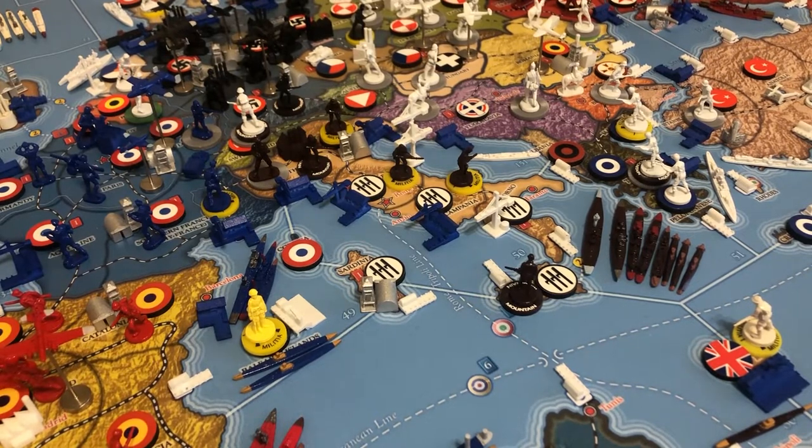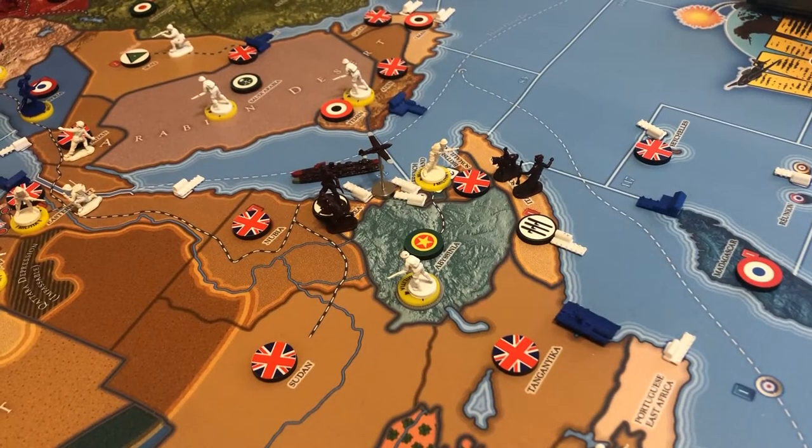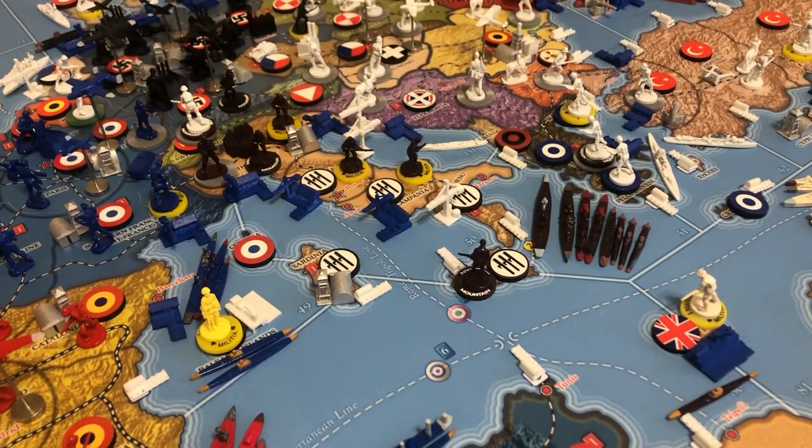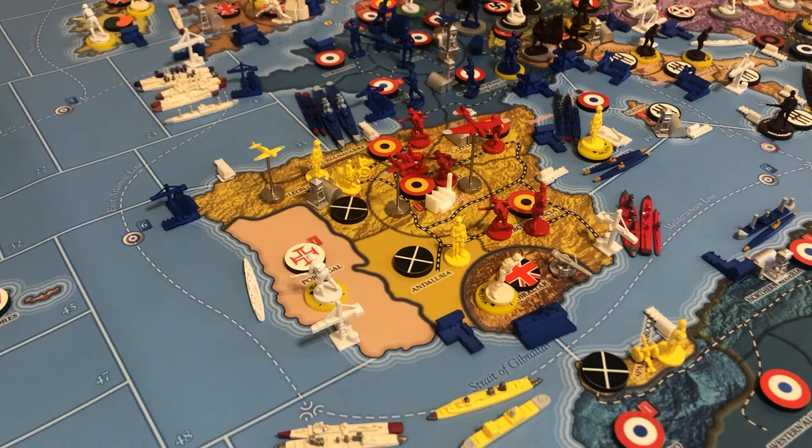Diplomatically speaking, Italy starts only at war with Abyssinia in Africa, which is going to be an important part of Italian strategy. Otherwise they start at peace. Italy can declare war on anybody except the Germans and Japanese — any neutrals or major powers are fair game. Just like Japan, Italy can Lend-Lease to anybody at war with a major power, as well as the Spanish Nationalists, which is very important because the Italians earn a victory point if the Nationalists win the Spanish Civil War. So it's important for Italy to get some troops into Spain via Lend-Lease.